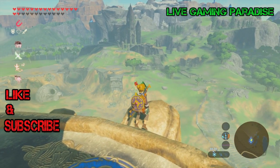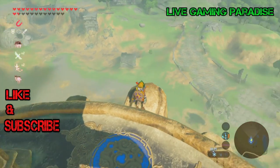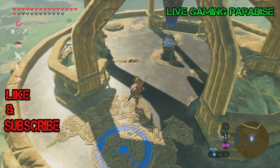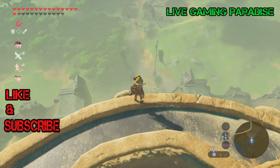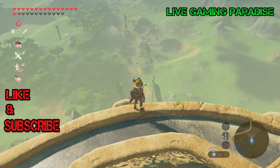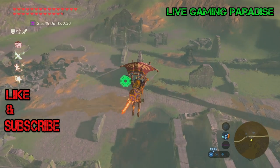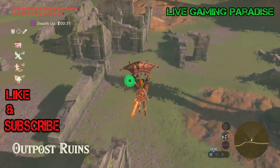The first thing you need to do is go to the Great Plateau Tower overlooking the Great Plateau where the abbey is, and you have to go in the opposite direction of the abbey, which is where the outpost ruins are. Go in there first and read Misko's book, or Misko's Secrets — this is what's going to tell you where to go to pick up the fairy suit.